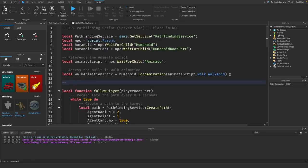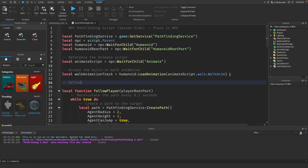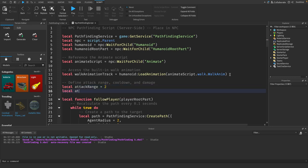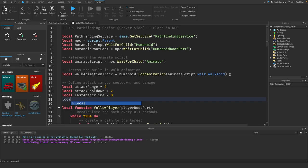We need some variables for the attack: the attack range, the cooldown, and how much damage we want the NPC to do. So let's make a comment and declare: `local attackRange`, `local attackCooldown`, `local lastAttackTime = 0`, and `local attackDamage = 100`. This will kill us immediately — you can set this to whatever you want.